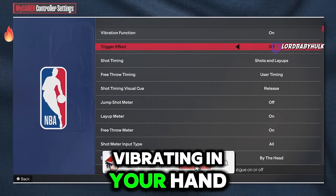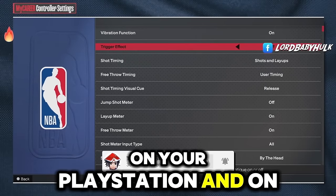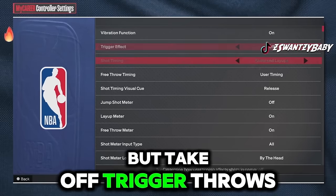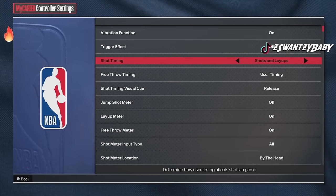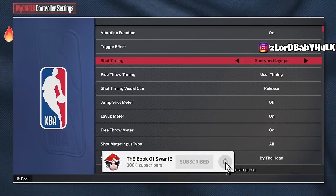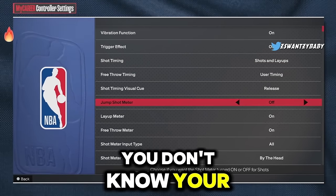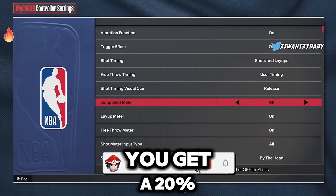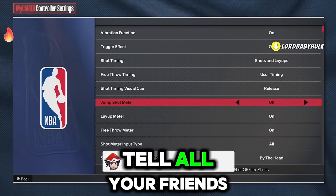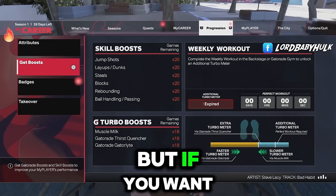Take off the trigger effect on your PlayStation and in the game. You can keep vibration on but the trigger effect throws you off. Also, turn off your jump shot meter — you get a 20-plus boost without the meter. Figure out your jump shot and go meterless. Share this video to your friends.